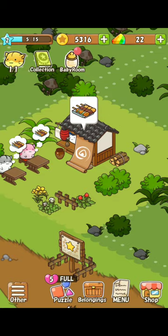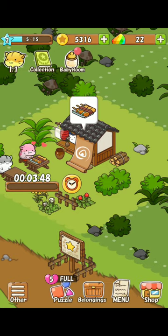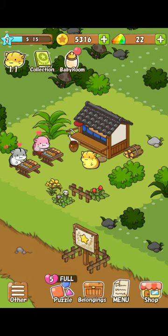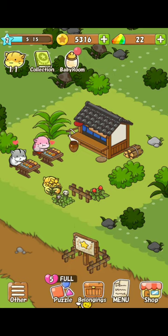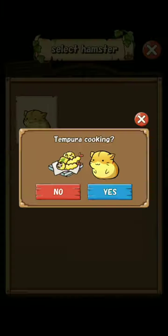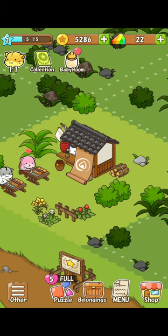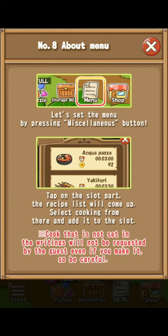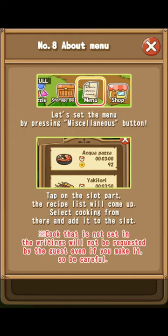Serve food. I'll make some pepper - let me take a little less time. Let's set the menu by pressing the miscellaneous button. Tap on the slot part and the recipe list will come up. Select cooking from there and add it to the slot. Cook that is not set in the writings will not be requested by the guests, even if you make it - so be careful.